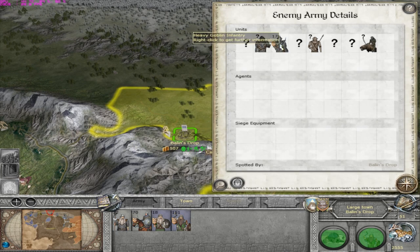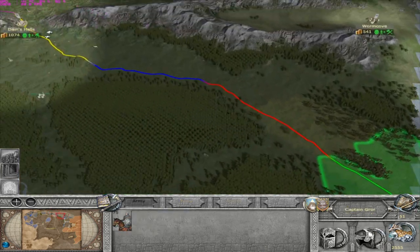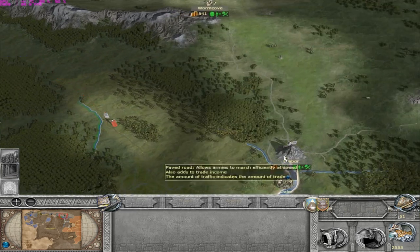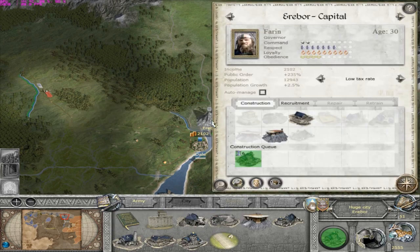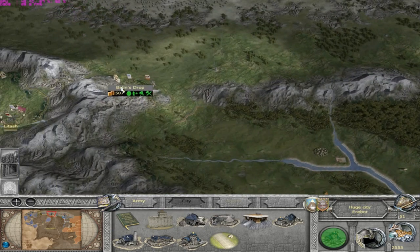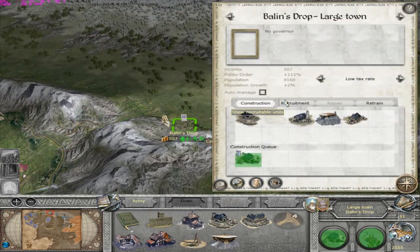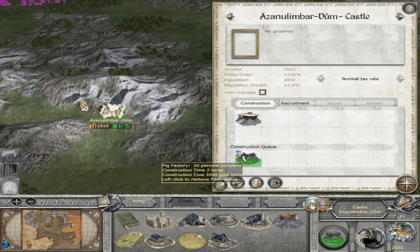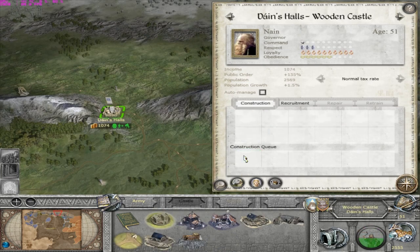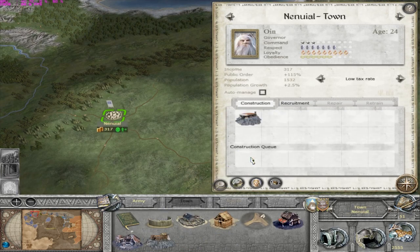What have they got? They've got heavy Goblin infantry and some wargs. I might lose Baelin's Drop, formerly known as Gundabad. I just want to attack Moria - that's why I'm sort of rushing this a bit.